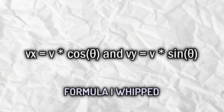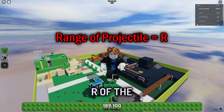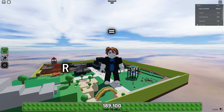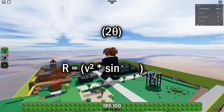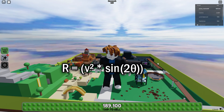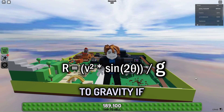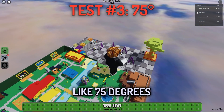Here's a little formula I whipped up to explain this concept. The range, R, of the projectile is given by R equals V squared times sine of 2θ — I don't know what that is — divided by G. G is the acceleration due to gravity. Now let's try a higher angle, like 75 degrees.